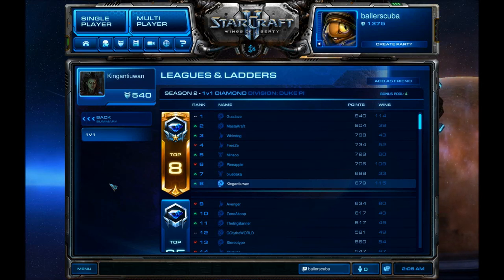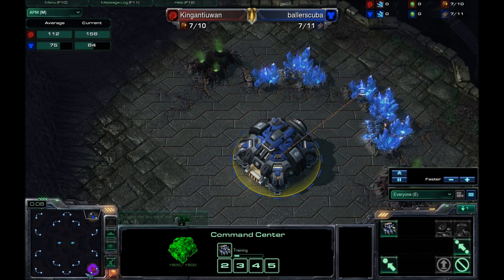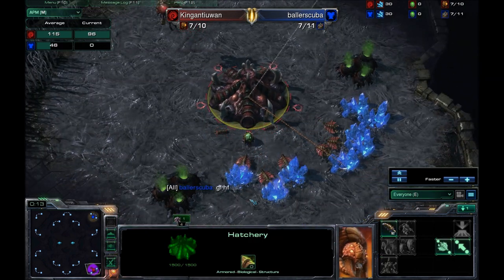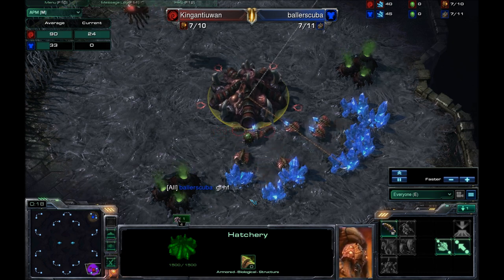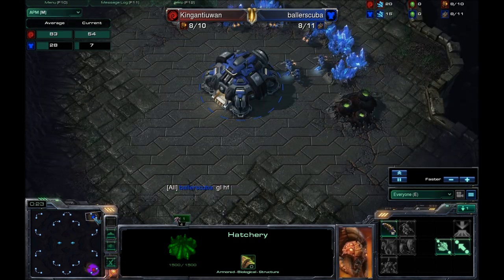Welcome back. This is Ballerscuba with another StarCraft II commentary. My opponent in this upcoming match is King Antioan. King Antioan is ranked 8th in his Diamond Division with 679 points and 115 wins. Here we are in the game. I have spawned as the Blue Terran in the Northeast. He is the Red Zerg player in the Southeast. The map is Typhon Peaks.